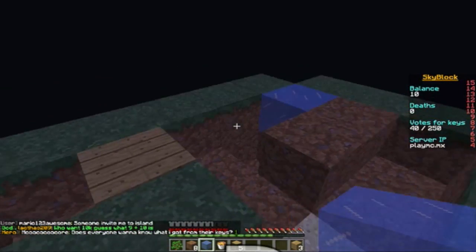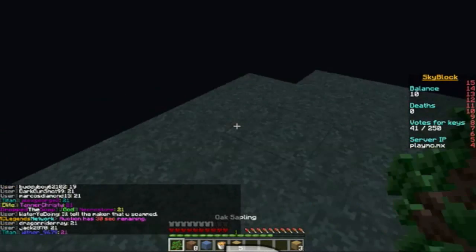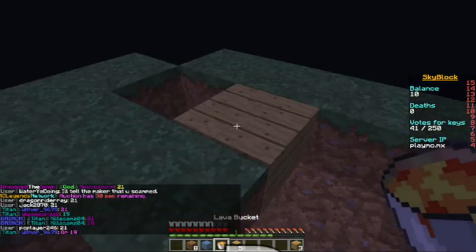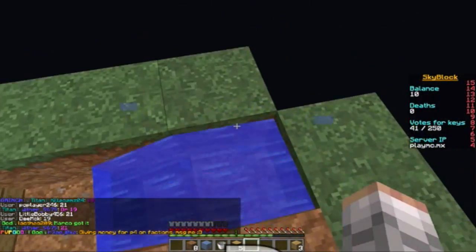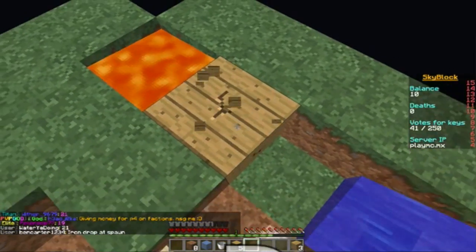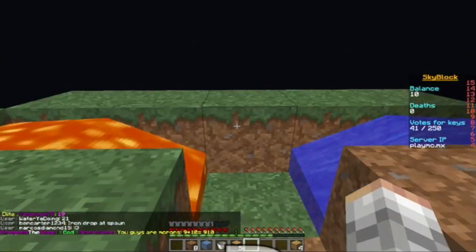Hey guys, we're back and it's done — didn't really take much, but I got a sapling. We'll place that right there. This is where the magic happens — watch this. Put that there, make sure it's like this, and make the water like that. Oops — and then all you gotta do is break this wood block, then watch this.